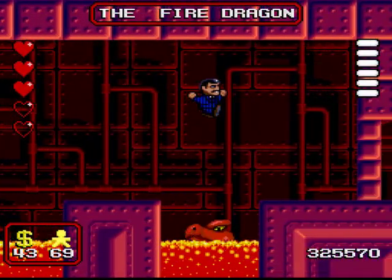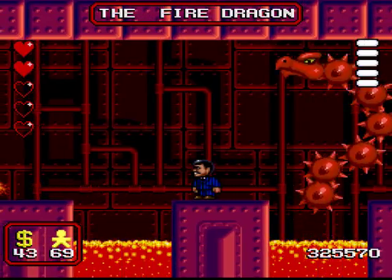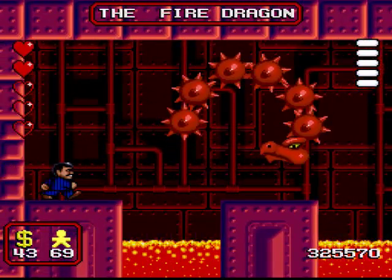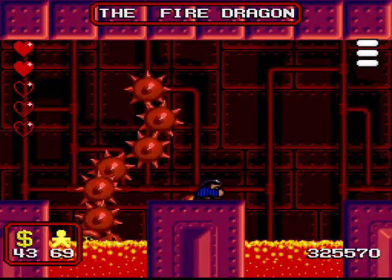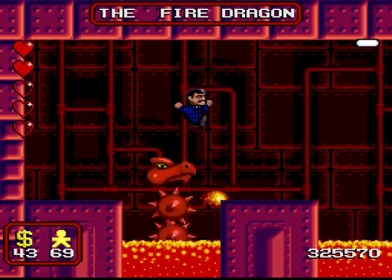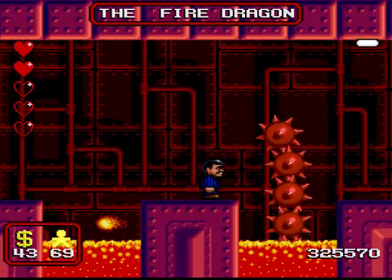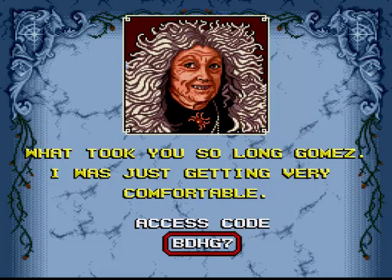So our boss this time is called the fire dragon — and wait a minute, Bowser, what the hell are you doing here? Intentional misrecognizing of the boss aside, this guy is a piece of cake because all he'll do is rise out of one of the two lava pools in the center of the room and shoot fireballs, but the fireballs should never ever hit you providing you're ducking all the time. His body is spiked but providing you bounce on his head early enough you'll never land on his spikes, and he'll always come out of the same pattern of lava pools in every game. So if you play this game as many times as I have, he is just so goddamn easy — and now we've rescued Granny, who turns out to be just as ungrateful as the rest of her goddamn family.